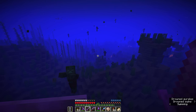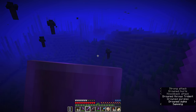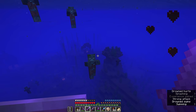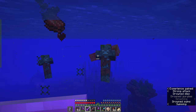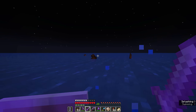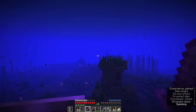It looks like we have one trident-flinging Drowned in the pack here. I'm going to go for him first, because it should be a little easier to take down the rest when we don't have this one in the picture. You can block tridents with a shield — I tend to stay maneuverable and strafe at diagonals. Looks like we didn't get the trident from that one, which is unfortunate.